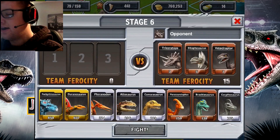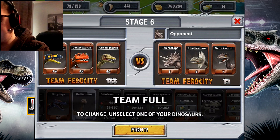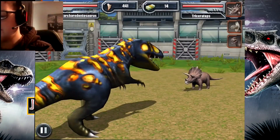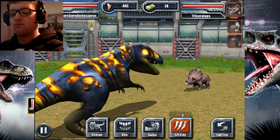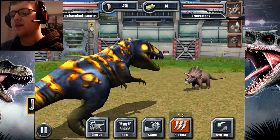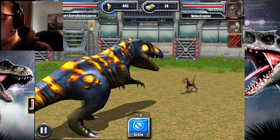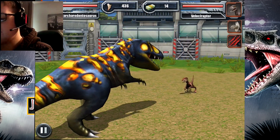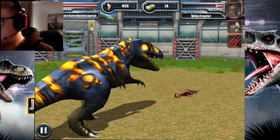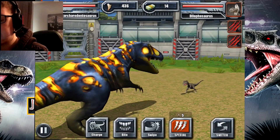Now we're at level 6 — three opponents: Triceratops, Dilophosaurus, and Velociraptor. I'm going to add just three to my team just in case. Look how massive the Carcharodontosaurus is compared to the Triceratops — there is no way the Triceratops can stand a chance against that big predator. The Raptor wouldn't stand a chance either. Only a little bit of damage from the Carcharodontosaurus, and one hit — he's out!